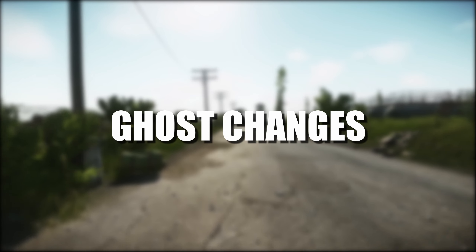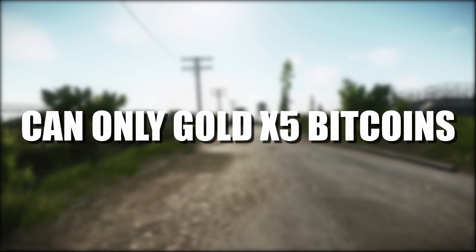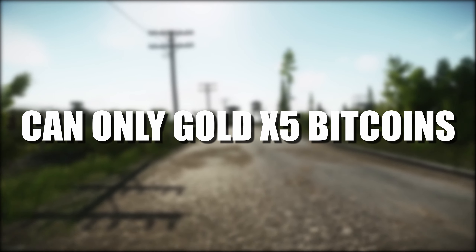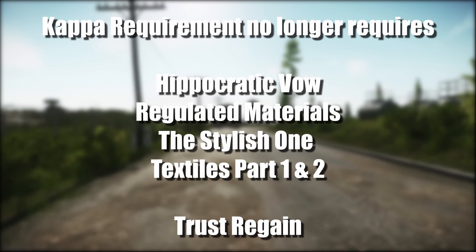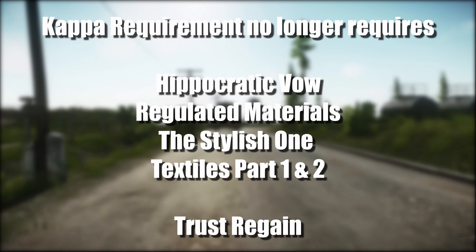Now on to other changes: you can only hold five bitcoins in your inventory now, where before it was unlimited. I'm assuming this is to stop IRL trading. Also, a change to the Cap: it no longer requires Hypocritic, Foul, Regulated Materials, Stylish One Textiles part one and part two, and now just Trust Regain.